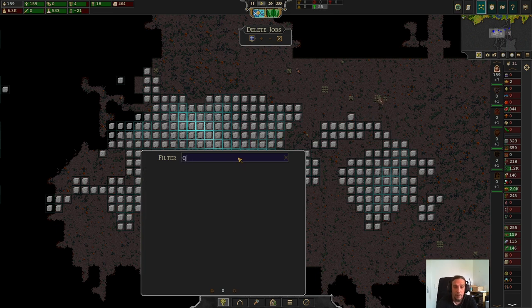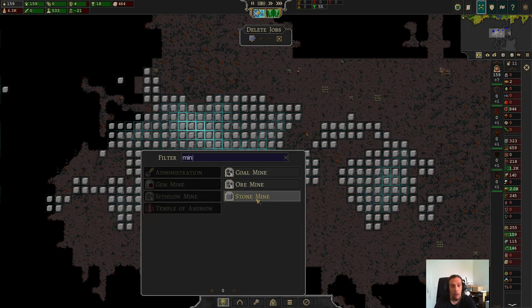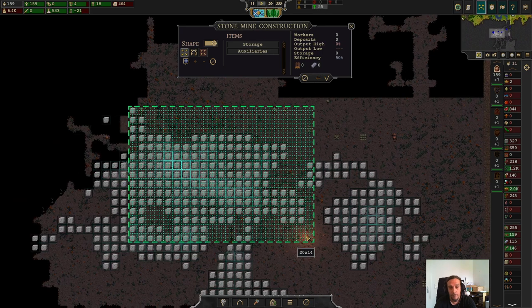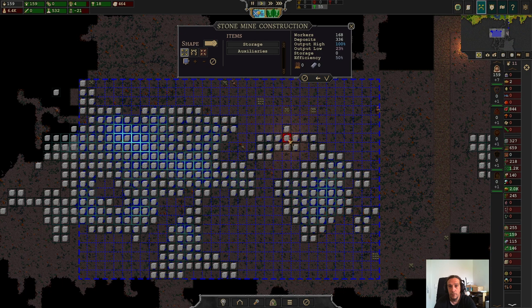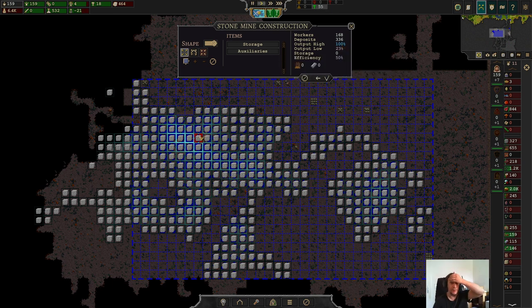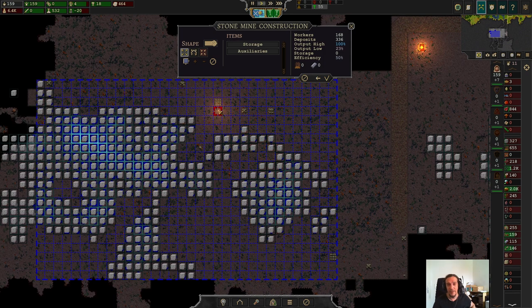All righty, now it's called a stone mine — we're actually building a mine. Let's see. We have 336 deposits. We have the highest output at 100% density, and the lowest deposit in this patch has 23% density. 168 workers can find work in here, and that's not a blown-up figure — you can't really get all these workers in there immediately.